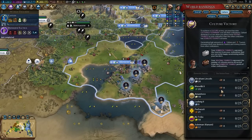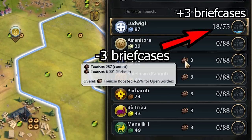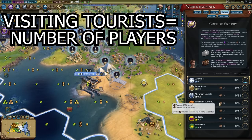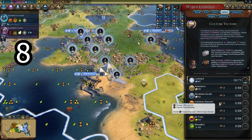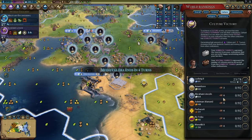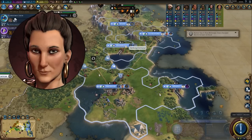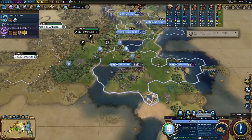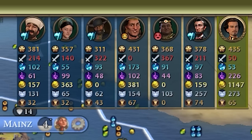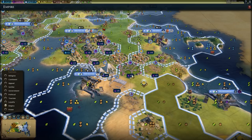After you generate a visiting tourist, it leaves the country's domestic pool — costing them 100 cultural defense — and goes into your visiting tourist pool. The formula to generate 1 visiting tourist is: number of players at the start of the game times 200. In our example we started with 8 players, so 8 × 200 = 1600 — that's how much tourism we need to generate 1 visiting tourist. We can verify: 6400 divided by 4 is 1600. Note: this threshold doesn't go down if a player is eliminated — Gorgo got eliminated but the threshold is still 1600. When we generate 1600 tourism on a player, we get 1 visiting tourist from them. We are making 230 tourism per turn to all players, so every ~7 turns we get a visiting tourist from everyone.